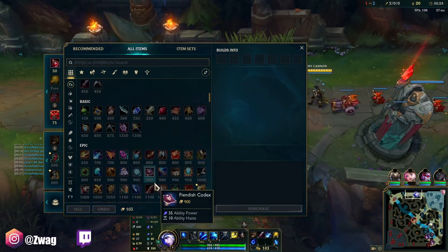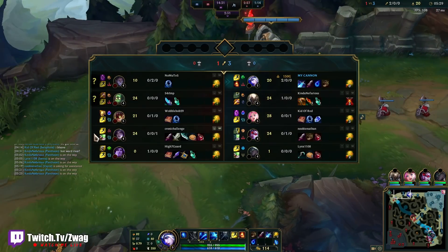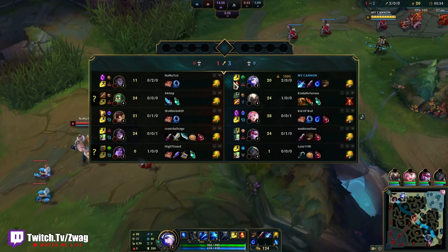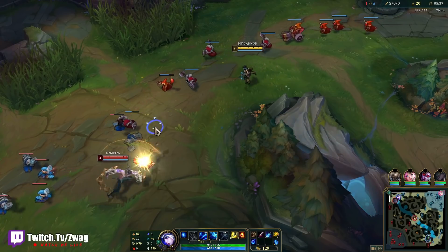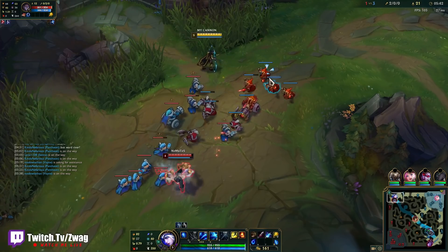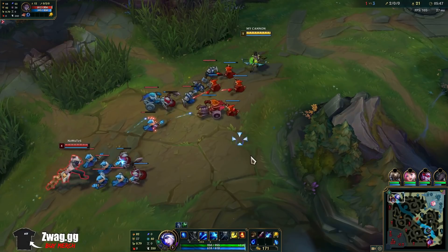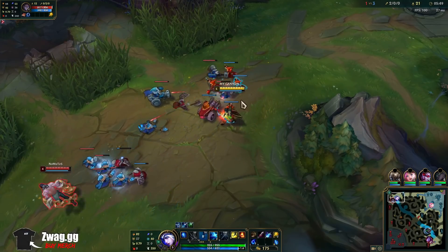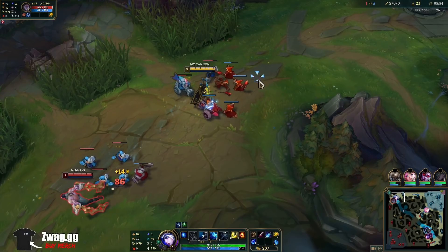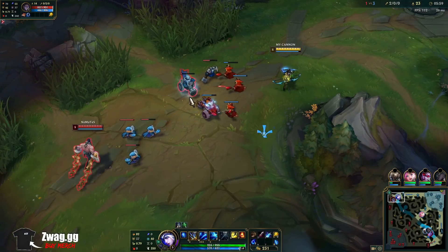So we'll go Sunder into Mana Immune. If he starts building armor instead, I'll go straight into Demonic for the burn. We could also get Healing Reduction because he is Silas. We grab Executioners — Executioners would make him have a really bad day. The only way he beats us now, I think, is an Amumu gank.